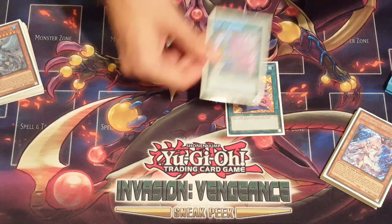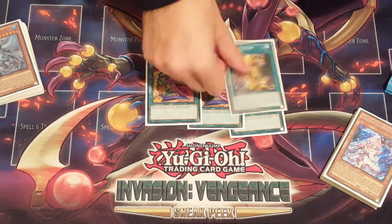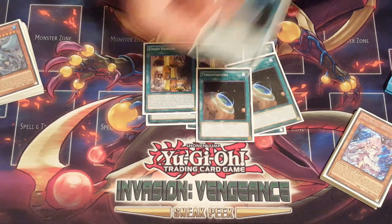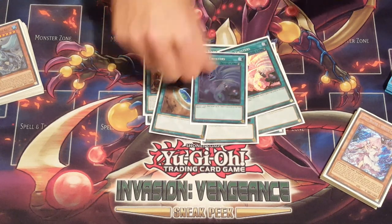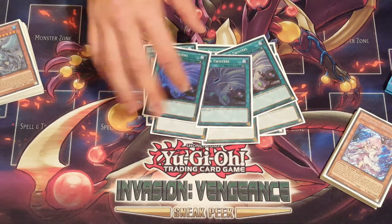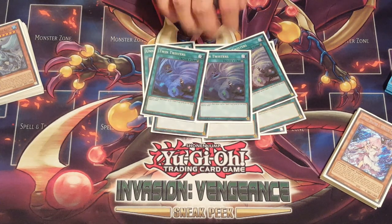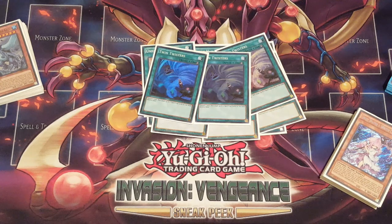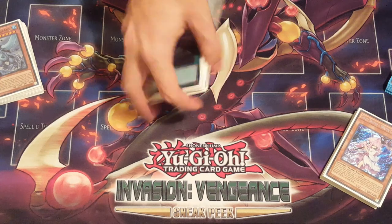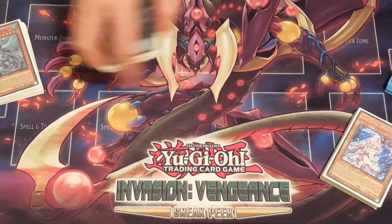The second one's in the side. For spells: triple Desires for consistency is so nice, triple Union Hangar, triple Terraforming, triple Twin Twisters — very important for the mirror match, popping out their back rows, hitting those Anti-Spell Fragrances off the standby phase, knocking them out, hitting Union Hangar in a back row. The card is very very important.